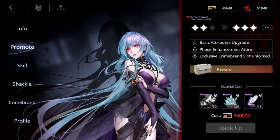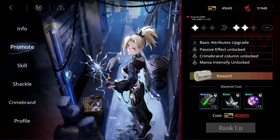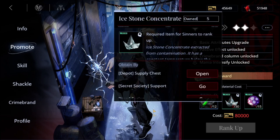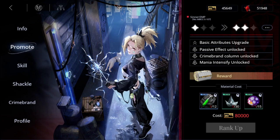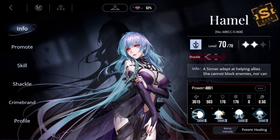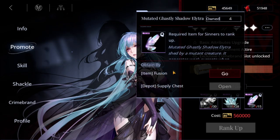Do one character at a time and utilize your stamina on one thing at a time. Use the materials first because gold you're going to get over time from other things. Each character has exclusive rank-up materials — for example, EMP uses organic assist and ice stone concentrate. These materials are tiered by rarity: gray, green, blue, and then purple. Keep that in mind when you go into item fusion.